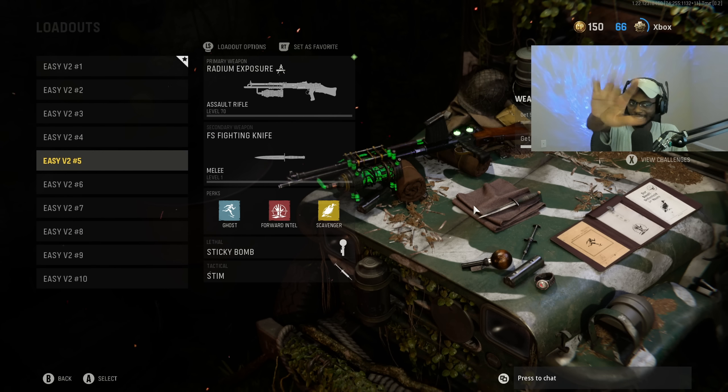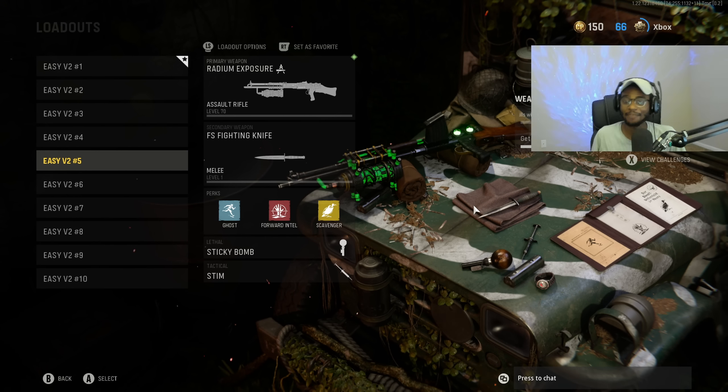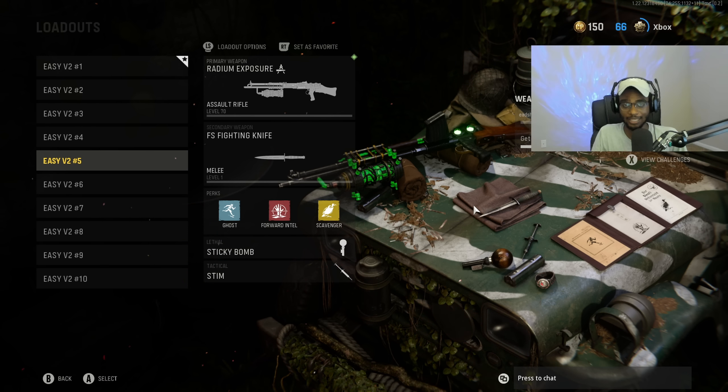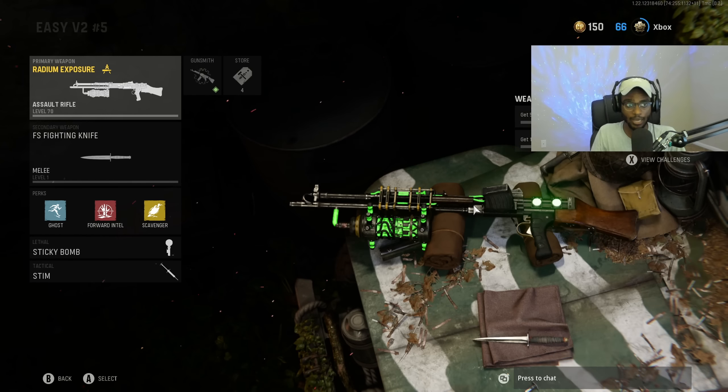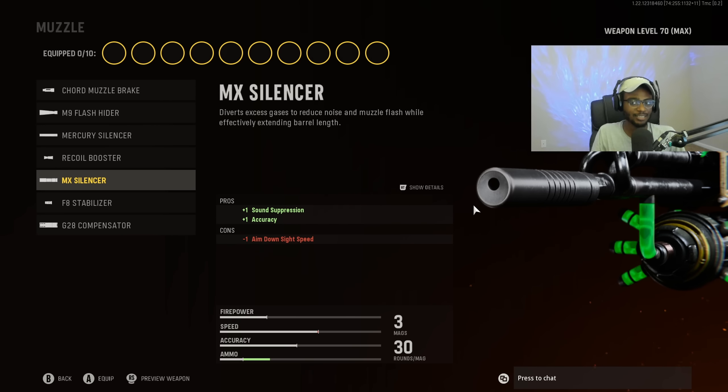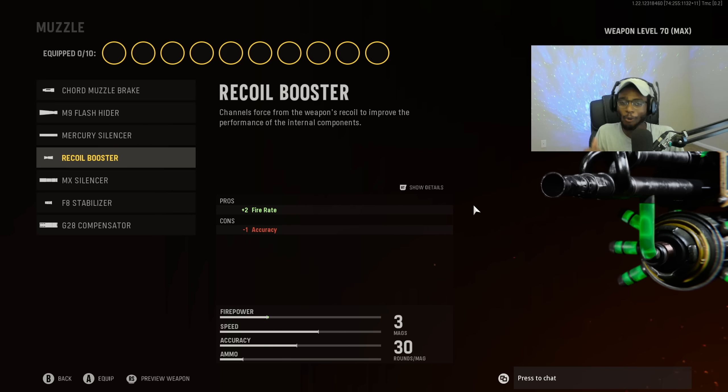For number five, we're taking a look at the KGM-40. I can't stress this enough — if you guys are not running the KGM-40, I don't know what you're doing. This gun is a melt machine with very little recoil and is ridiculously good. For the muzzle, you can either run the Recoil Booster or the MX Silencer. Both options are great, but for a ridiculously fast killing assault rifle, we're going to put the Recoil Booster on for this class setup.